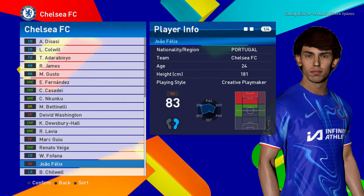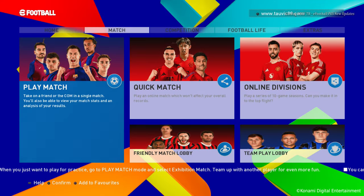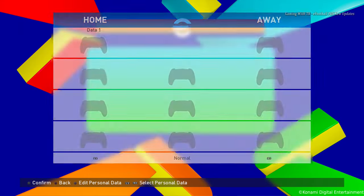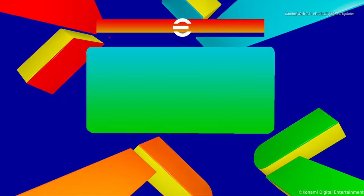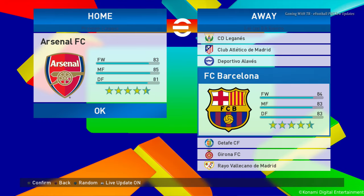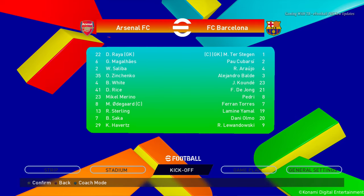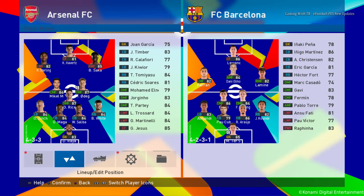Let's look at a player — it looks cool on the background. Now let's start a game and see how it looks on the start screen. We are seeing Arsenal against Barcelona, three to one. You can see Sterling, and obviously Sterling is a Barcelona player.